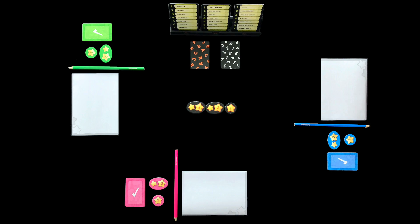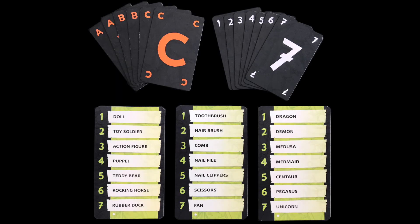Shuffle the green word cards, then place three on the stand. Shuffle the black number and letter cards separately — not together — and deal one of each to everyone. Secretly look at your number and letter card, then find that word. For example, C1 is dragon.